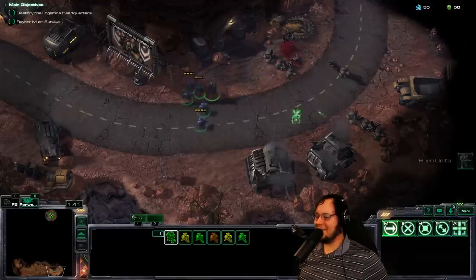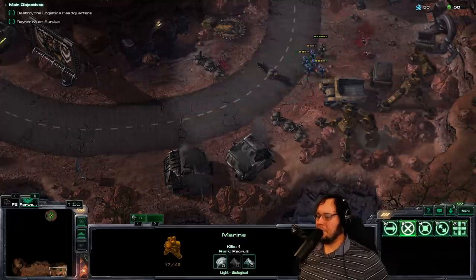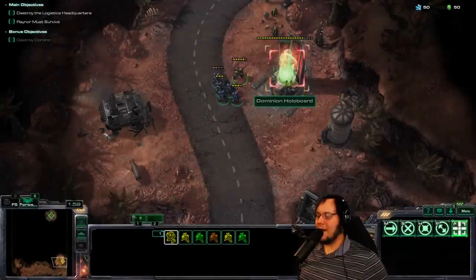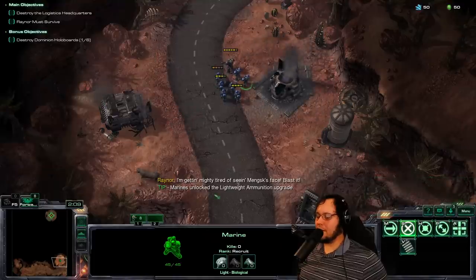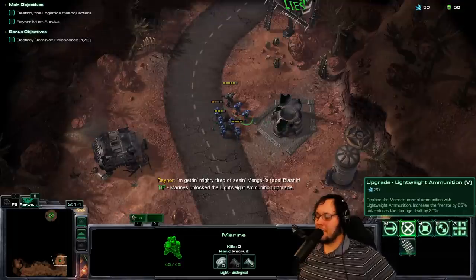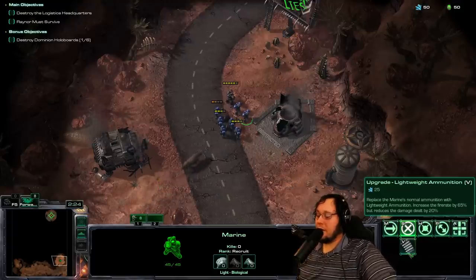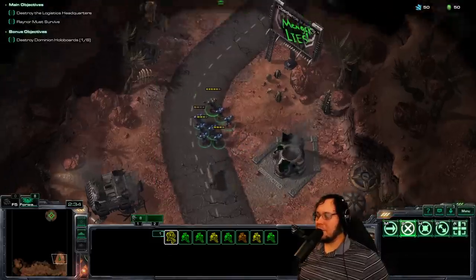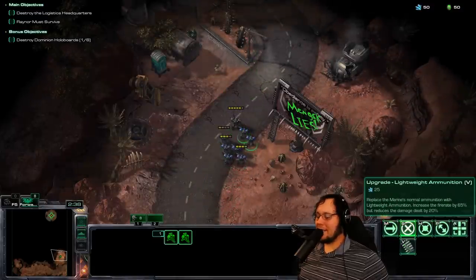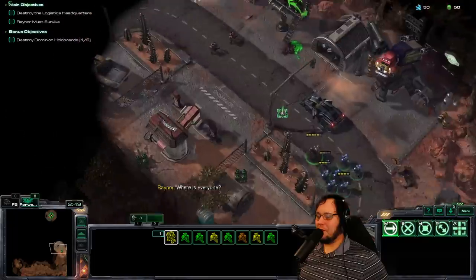Enemies with combat shields already, as it should be. 1-1-1 enemy marines at the port-a-potty. Hopefully when we bop this open it will showcase exactly how this works. Yes — marines unlock the lightweight ammunition upgrade. This is the first of three upgrades we have available. It costs 25 minerals for one marine to get it. It replaces the marine's normal ammunition with lightweight ammunition, increasing firing rate by 65% but reducing damage dealt by 20%. We have 50 minerals and 50 gas on this mission to spend, and I'm not sure I want to buy that upgrade, honestly.